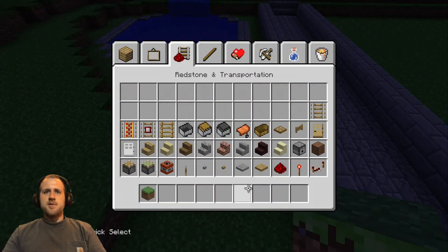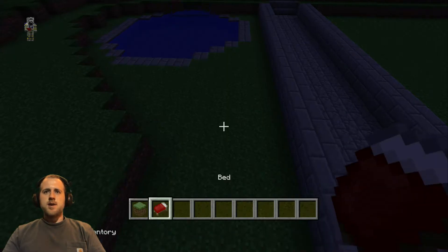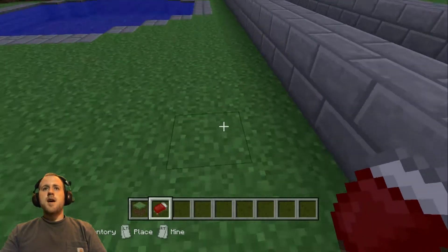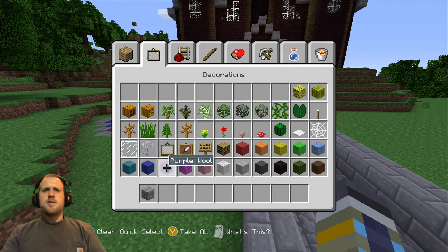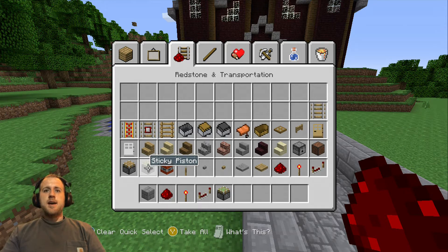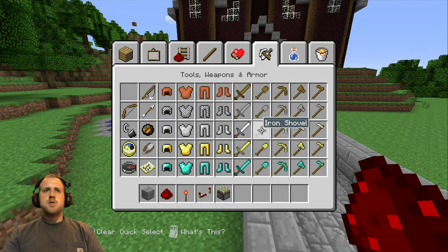Let me set a bed up real quick. There we go, we'll lay this bed down, wake up in the morning, and we'll get started on this. All right, here we go. All you need for this let's build: you're going to need a block, redstone, a redstone torch, repeaters, pistons, sticky pistons, and also some water.